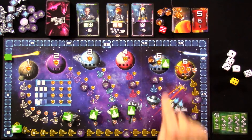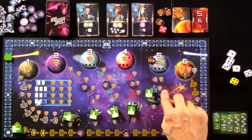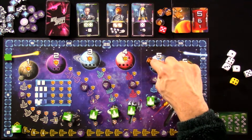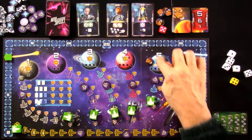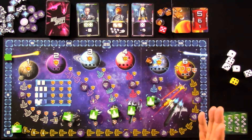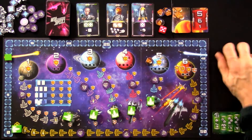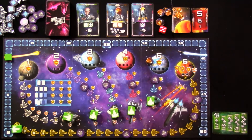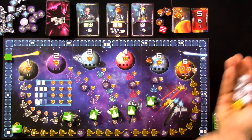That only happens in a solo game. In a competitive game, whoever gets there first gets 30 points. In the solo game, planet 5 has taken a hit. If it takes two more hits, it's game over, plus I can't get as many points off planet 5 as before, but I still have to save it. So that's it — you do an asteroid draw, see if any planets blow up, and then you roll!